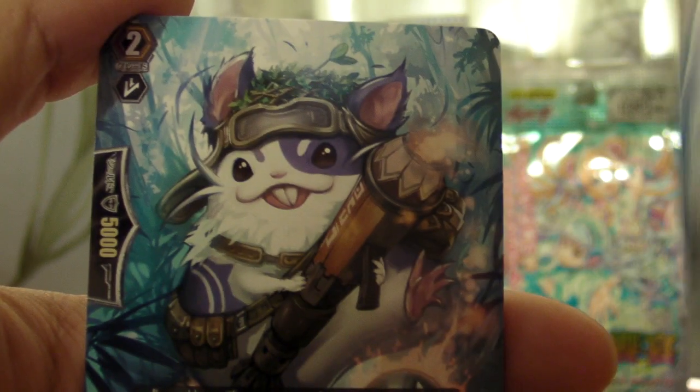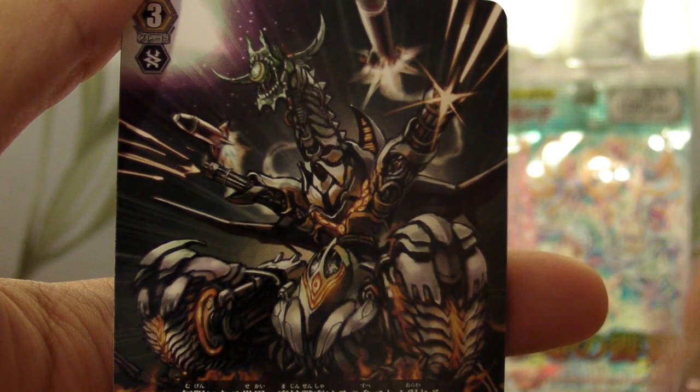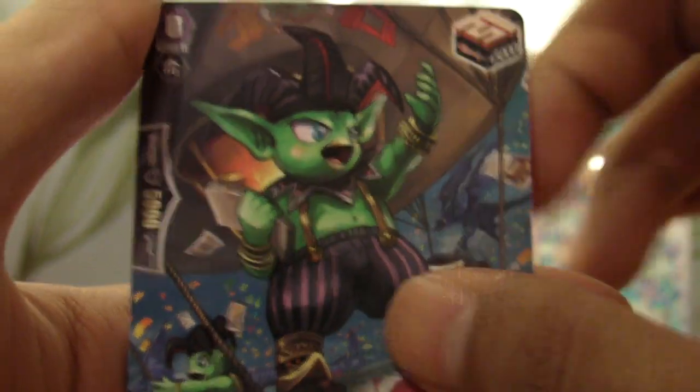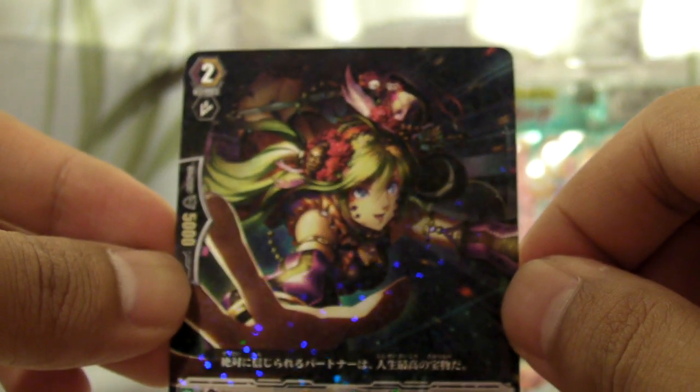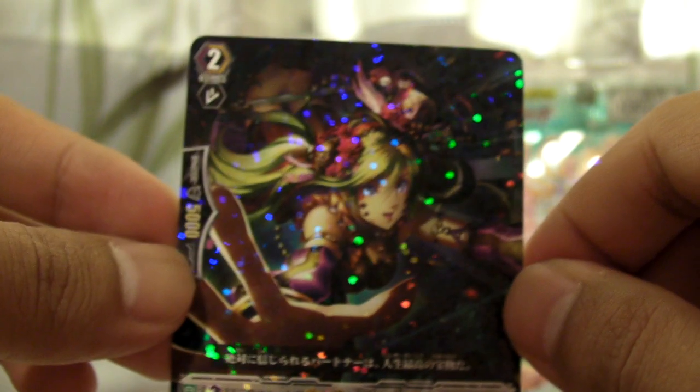Second pack — this one is probably going to just be a common. We have like a spell casting girl, a little hamster dude, just a zoid dude, and we have a goblin guy. Just a normal rare. That's our normal rare — looks like a flower chick though. Can't complain with the cards I got today.